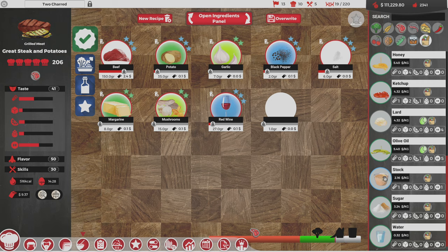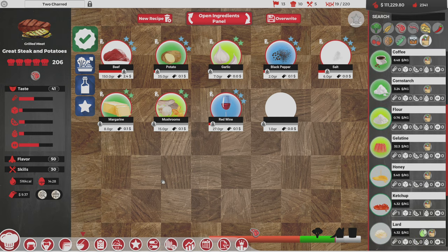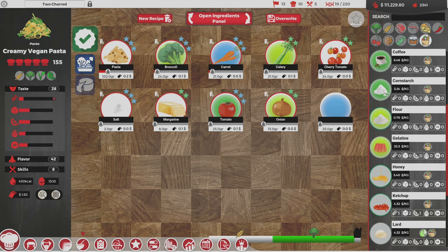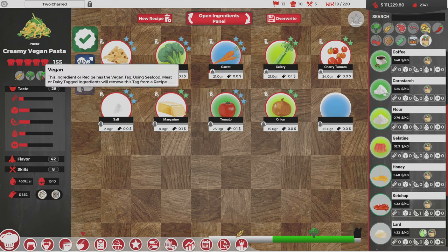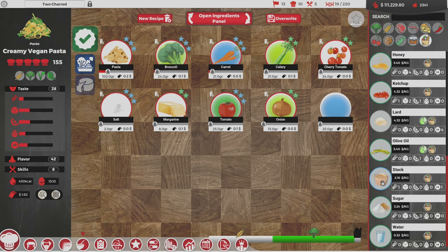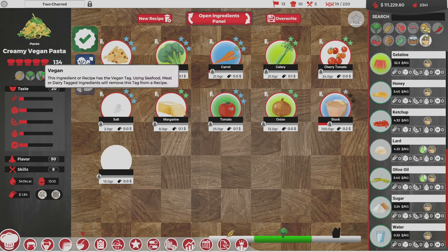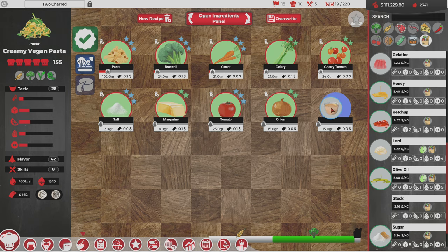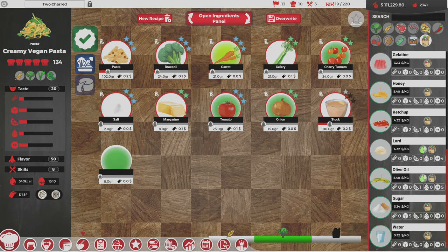Interesting thing — isn't stock made from animals, like meat? If that's the case, how come I can add stock to a dish and this game keeps it vegan? You can add stock to a vegan dish and it keeps the tag. It says 'using seafood, meat, or dairy tag ingredients will remove this tag,' but stock is made from meat and you still get to keep the vegan dish tag. I think that's weird. Adding stock to the creamy vegan pasta actually improved the score, so that's weird too.